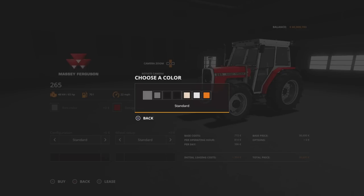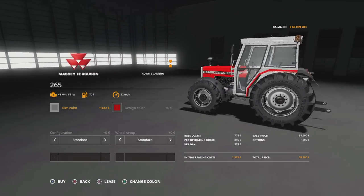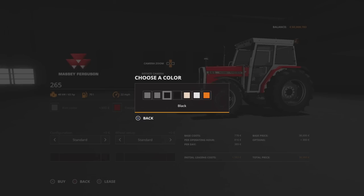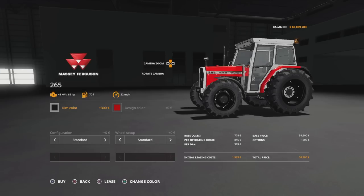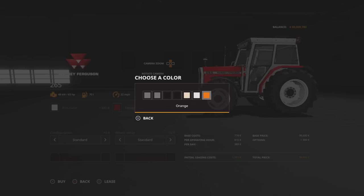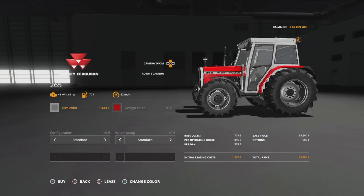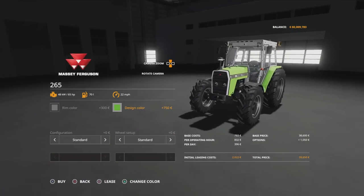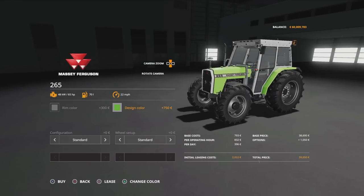65 horsepower. We can change the rim colour — we've got standard, standard matte, black, black matte, cream, white, or orange. The standard matte gave it an almost glossy look, which I liked a lot. The design colour you can pick anything you like off the palette, so you can really customise it to make your Massey Ferguson your own. If you don't want to keep it in Massey Ferguson red, that's entirely up to you.